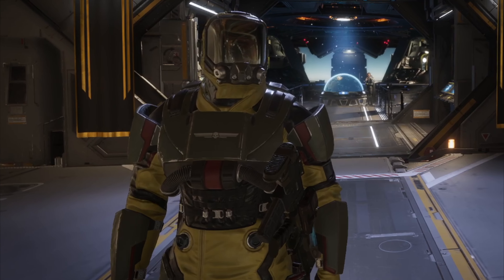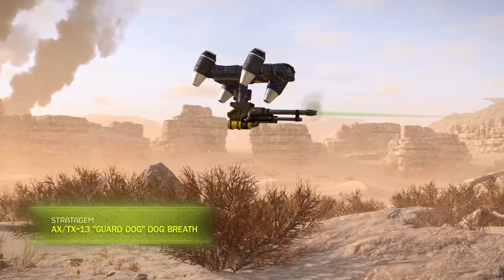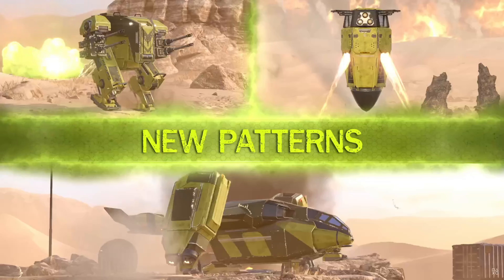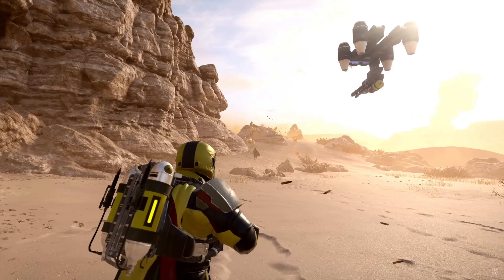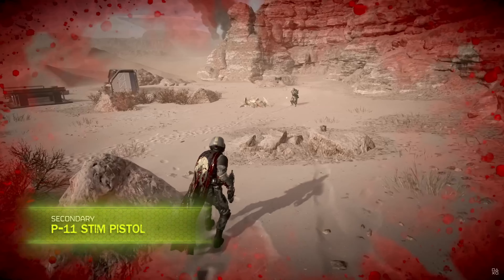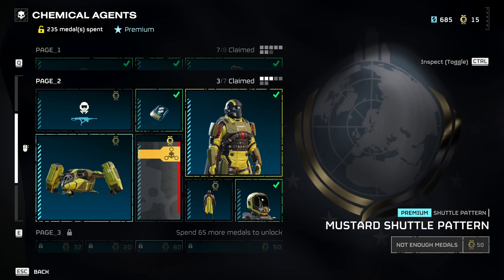I also forgot to mention that these new armor sets have a new passive which gives you 80% resistance to toxic gas. So if you are going to be using the new toxic Stratagems, the toxic gas, or even the grenades, this passive is definitely going to be very very useful. The banner — nothing really spectacular — it's just Patient Zero Remembrance.